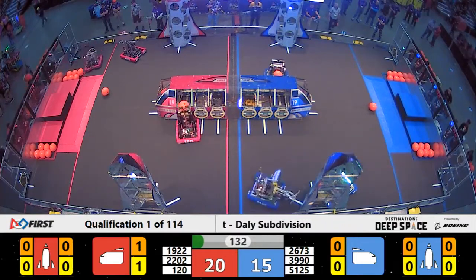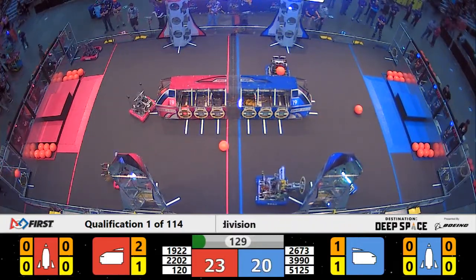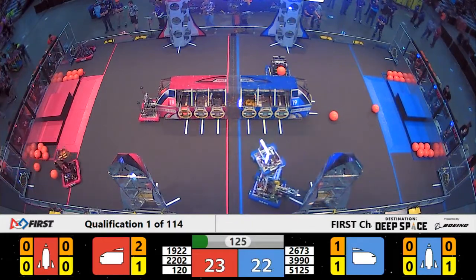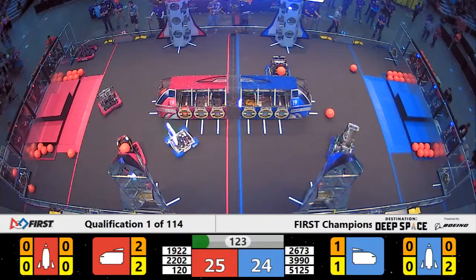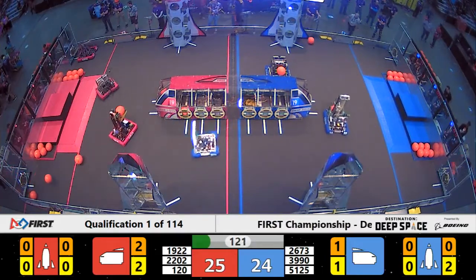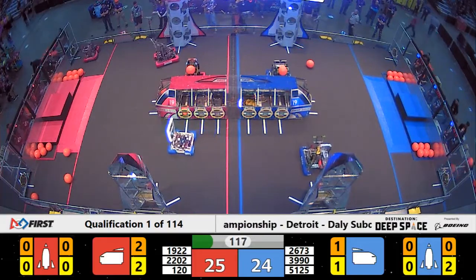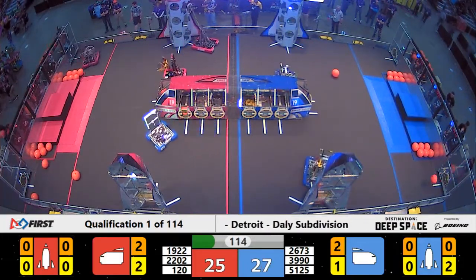Teams now looking to score cargo in the cargo ships and in the rocket ships, and also to patch up those cargo and rocket ships, hoping that the cargo will stay inside. 120 coming around the corner — they've got cargo into the cargo bay, and it is good.